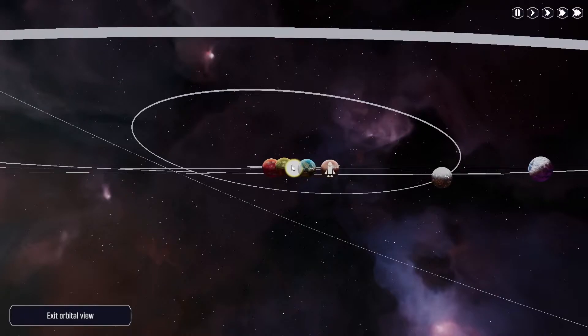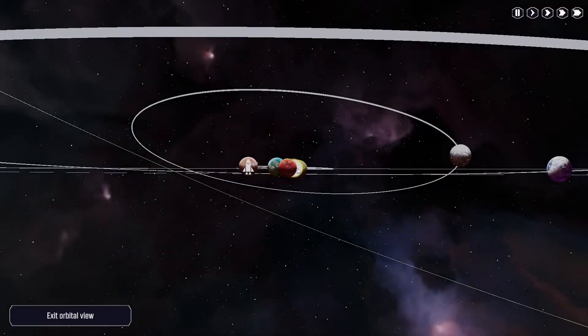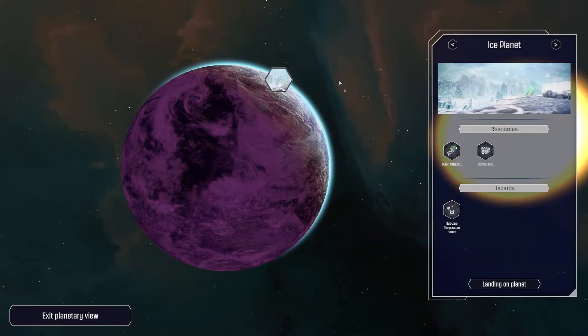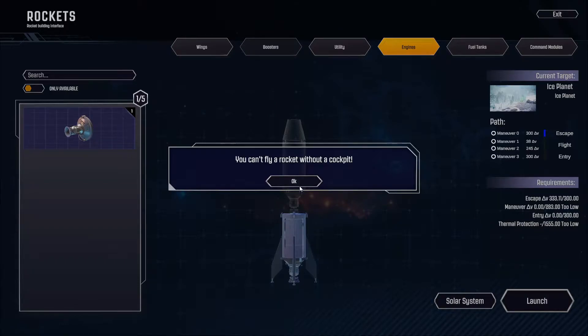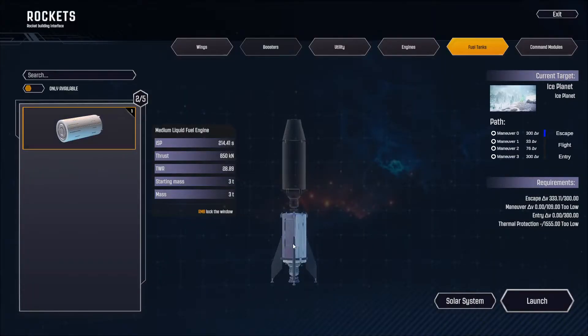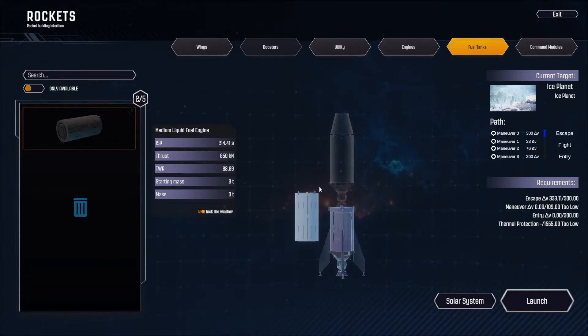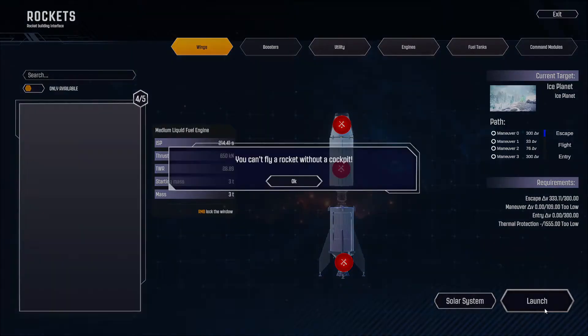We're basically on the mushroom planet, and there's a bunch of other planets as well — there's even an ice planet. Last time I played I didn't see this screen; I thought I couldn't click on it. So what do I need? Can I create this? It needs a cockpit. There's a fuel tank which we can place — the fuel tank seems to go over there. This looks like the thing that goes on top, though it says it's not attached to anything. This looks like the thing at the bottom, and we don't seem to have any wings. Can't fly without a cockpit.